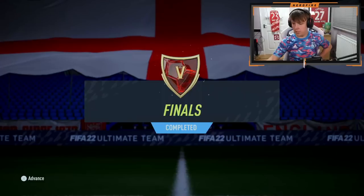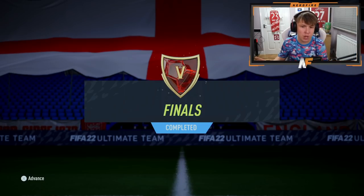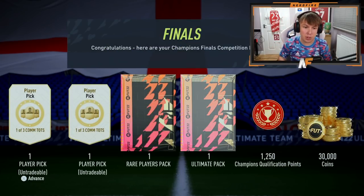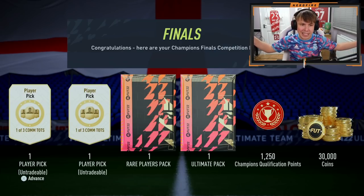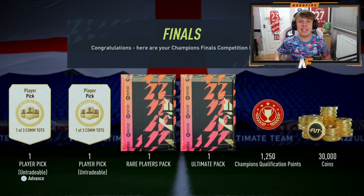The FUT Champs rewards have finally been fixed. I finished my champs at around 10 to 1 at night — we finished rank five, just about missed out on rank six. I had a DC which was really annoying and then lost the game. For rank five we get two player picks out of three options from the Community Team of the Season, a 50k pack, an ultimate pack, 30,000 coins, and the qualification points.